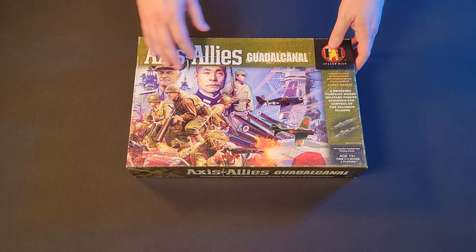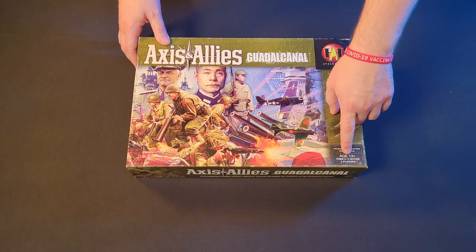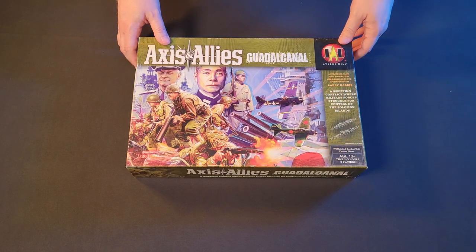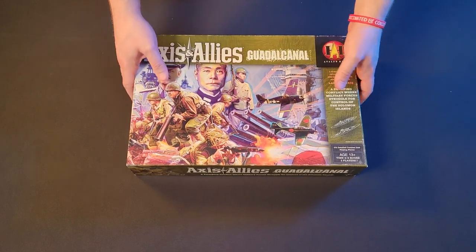All right, Axis and Allies Guadalcanal — this is the box art, I think it looks fantastic. We've got ages 13 and up, two to three hours for two players. I'll show you the rest of the box later. I happen to know that the pieces inside are loose, so let's see what we got.